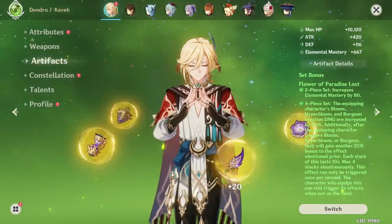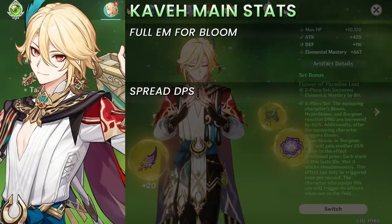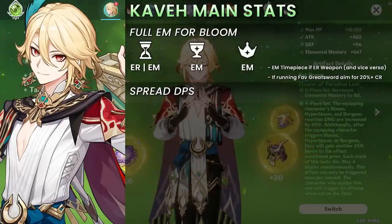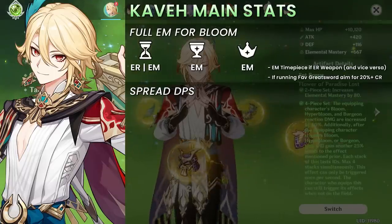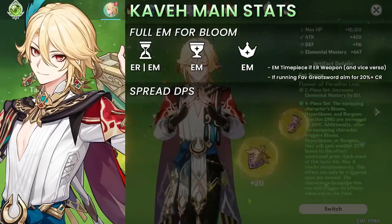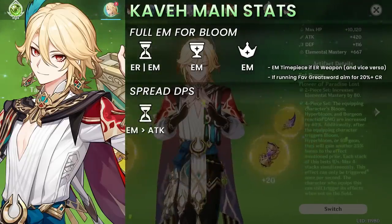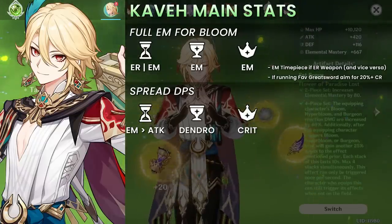For main stat choices, there are really only two distinct paths: either the full Elemental Mastery build for maximized bloom damage, or a Spread DPS build. If you're running full EM build, this consists of an Energy Recharge or Elemental Mastery timepiece, EM Goblet, and EM Circlet. The timepiece will differ depending on your weapon — Energy Recharge timepiece if using an EM weapon, and EM timepiece if using an Energy Recharge weapon — allowing you to maintain about 160% recharge. For those running Favonius Greatsword, aim for 15-25% crit rate from substats on top of base 5% for passive activations. For the Spread DPS build: EM or attack timepiece, Dendro Goblet, and a Crit Circlet.